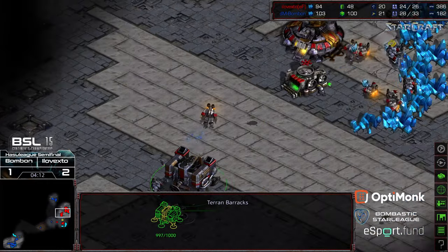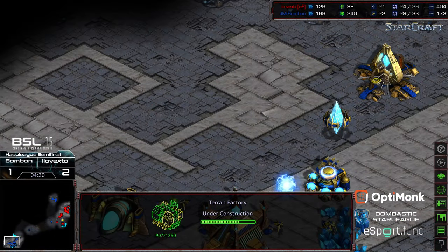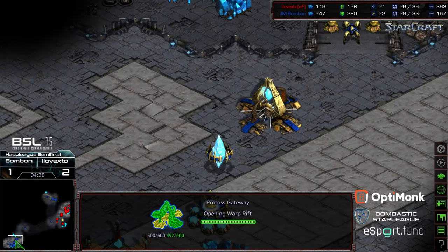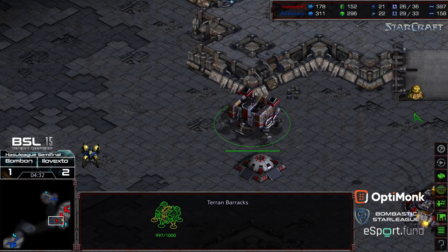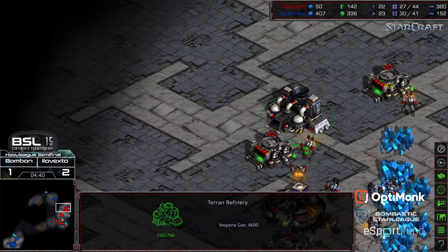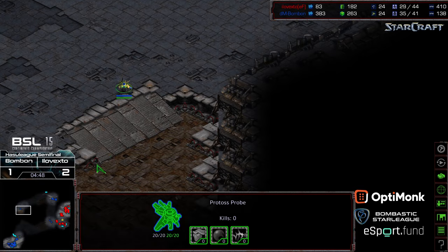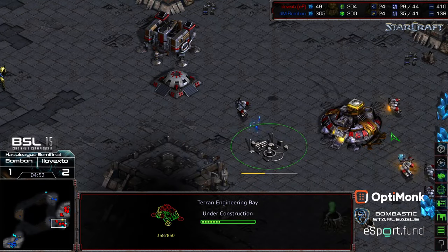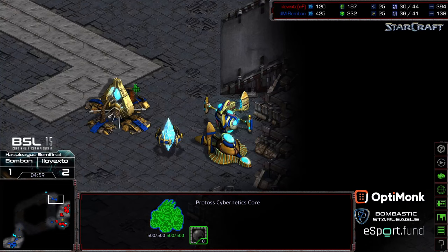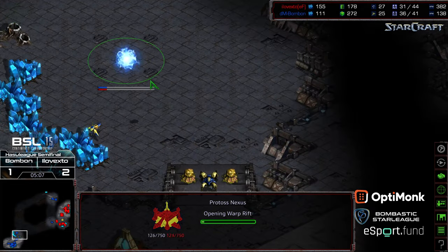Natural expansion coming online. It's now up to xto to get some form of detection out in an engineering bay and have decent coverage. Two factories being placed. Range now officially canceled but there's going to be a gateway to the north, a gateway at the main, a dragoon blocking the gap, barracks creating a partial seal on the front door — still plenty of gap to walk through. Still no indication of detection. We do have a machine shop, maybe to buy mines. Let's see if xto is going to respect that dark templar threat. Probe making its way back to home base.